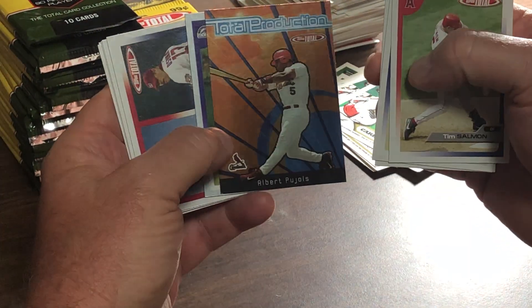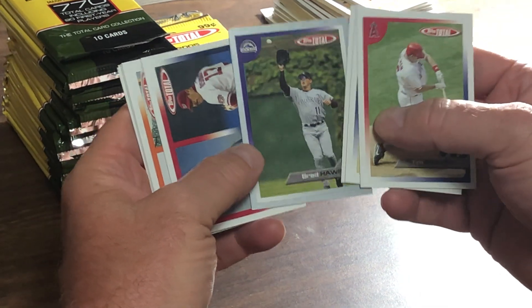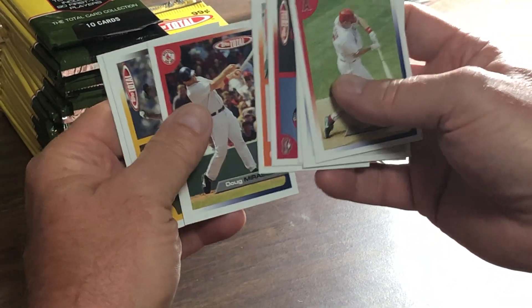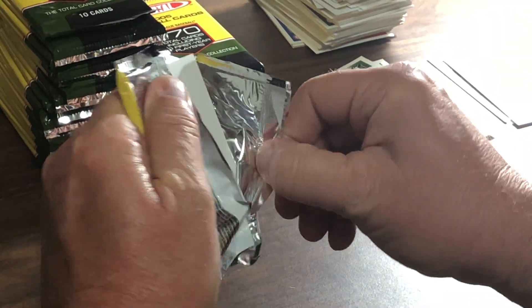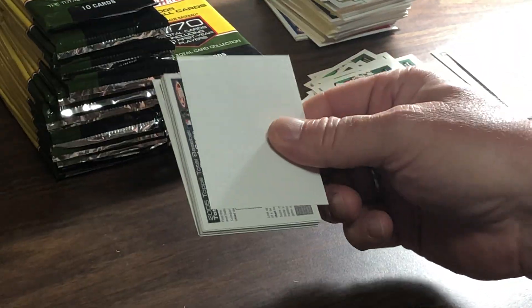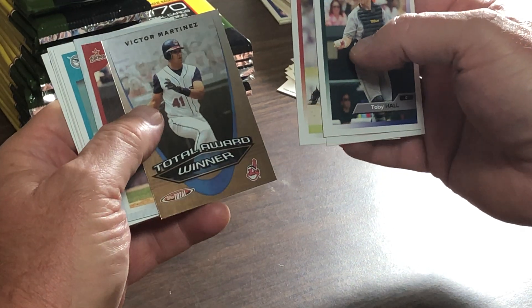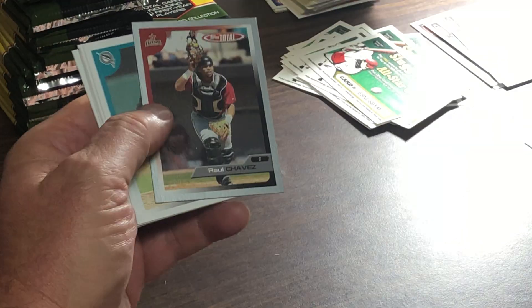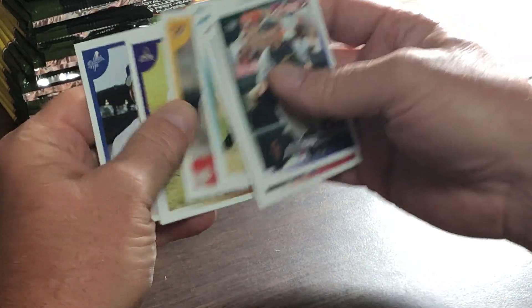There is an Albert Pujols Total Production card — very nice — and a Brad Hawpe card. There's a Victor Martinez Total Award Winner. We're seeing a lot of the Award Winner cards. There is a Raul Chavez silver border. We'll try one from the other stack. You would think that since the set is really not that popular, except there's an Alex Sanchez silver border, that you would find the plates online — and there are a bunch of them online, they're not really that expensive.